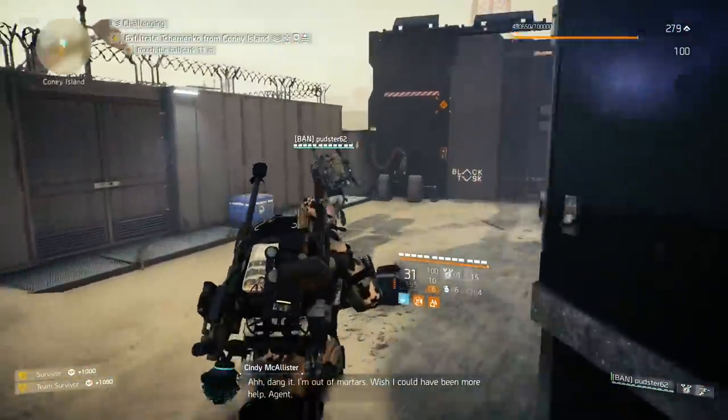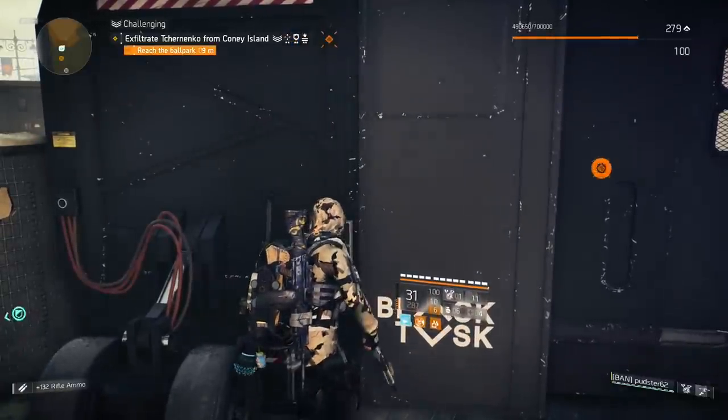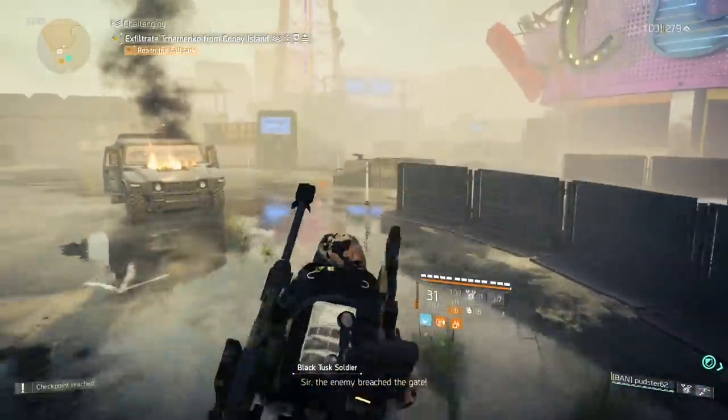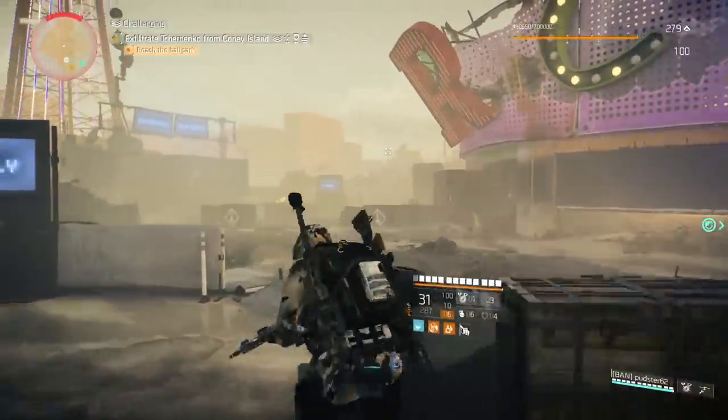Welcome back to The Division 2. We've recently had Title Update 9 and it brought a couple of bugs into the game - they are progression blockers. There is one in Kenley College in the Student Union and there is also one in the Coney Island Ballpark, which is a part of the Manhunt.